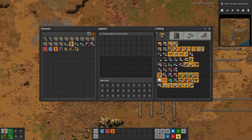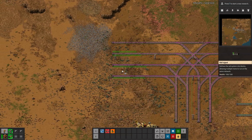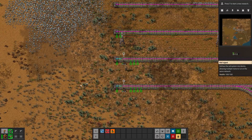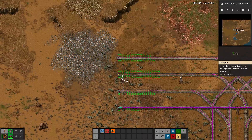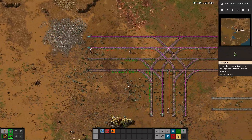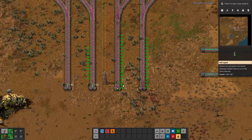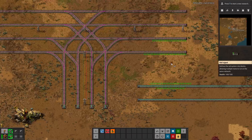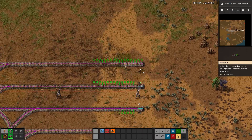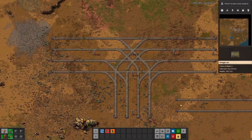Before we use this, a very important part: you need to indicate your directions. Otherwise it's going to make every single rail bidirectional, which creates a mess. So what we're going to do is place a signal here and here to indicate that we're doing right-hand drive. I'm signaling this to indicate direction, and I need to do the same on the other rails as well. So now it knows which direction the flow on these rails goes.